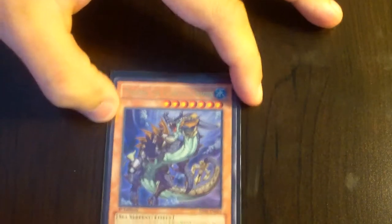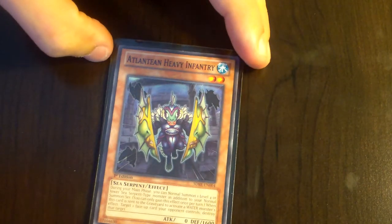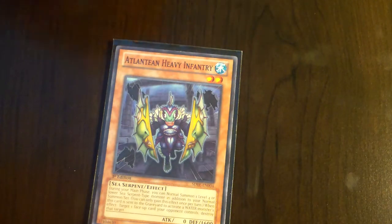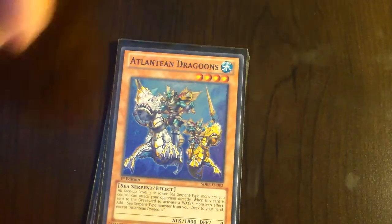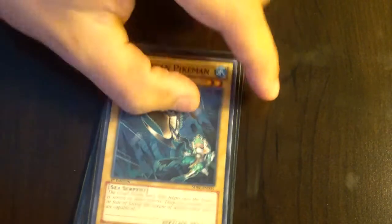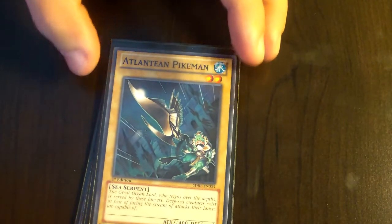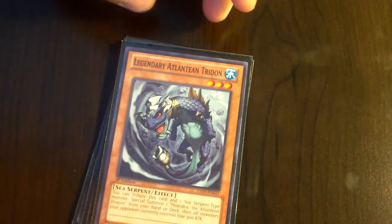And for my Atlanteans, I got Poseidon of the Atlantean Dragon. And then Atlantean Heavy Infantry, Atlantean Attack Squad, Atlantean Dragoons, and then Atlantean Marksmen, and then Atlantean Pikeman, and then two Legendary Atlantean Triton. And that'll basically do it for that.